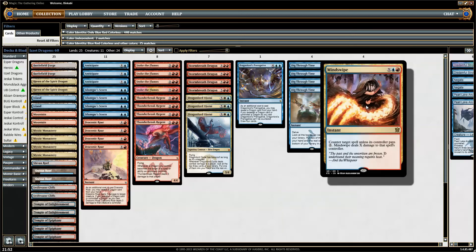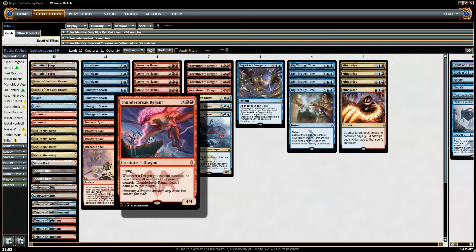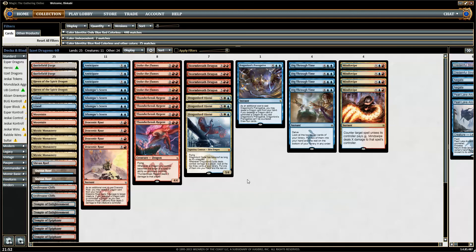Mindswipe plays its role in this deck pretty well because you're pretty aggressive. They take a few points from the pain lands, you get a few points from Draconic Roar, maybe they take some damage from your threats. Then you Mindswipe something for three or four and all of a sudden they're at like eight — one Stormbreath attack and they're dead. It fits the build better than Dissolve. Also, we have so many scry lands and Anticipates that the scry effect from Dissolve is not really worth it.